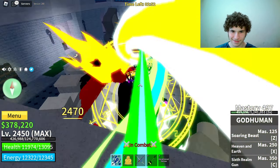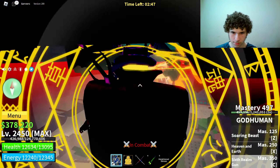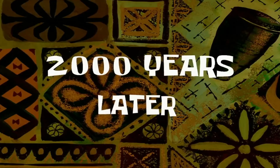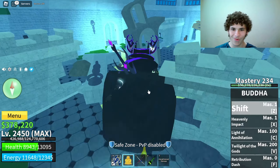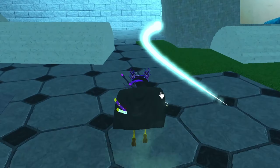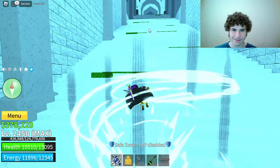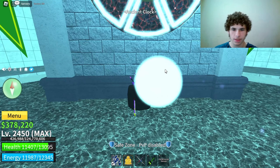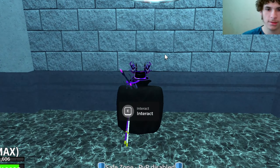Now all we need to do is wait for a full moon to get V4. I found a full moon in a public server. It's starting — the ghoul trials. Defeat the enemies and survive? That's lightweight. Using Buddha it's way too OP. You've completed your trial — that was so easy, took about five seconds.